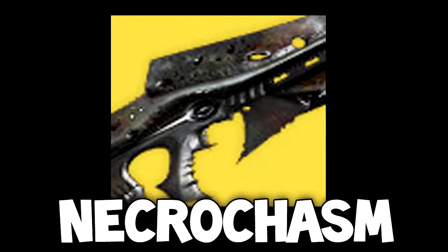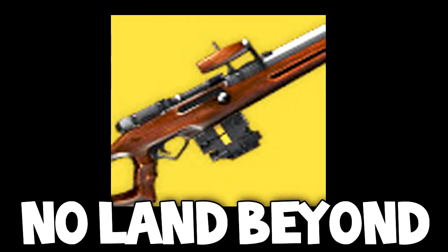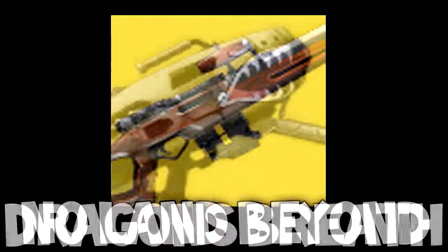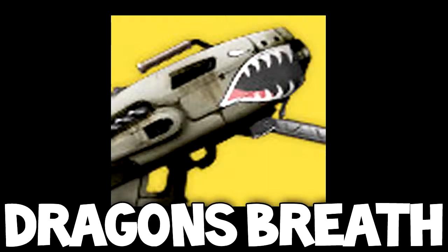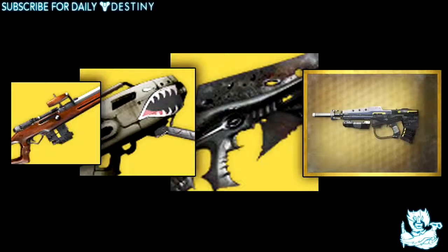There are a few weapons still unfound that are rumored to be in the game, and if I found any pictures of them they'll be on screen now. We have a scout rifle called Fate of All Fools, the Necrochasm auto rifle, a sniper called No Land Beyond, and a rocket launcher called Dragon's Breath. These four weapons have not been seen in the game by anybody as far as I know.